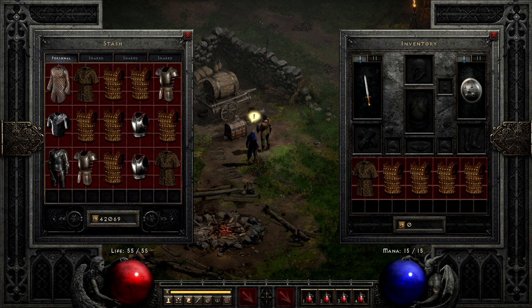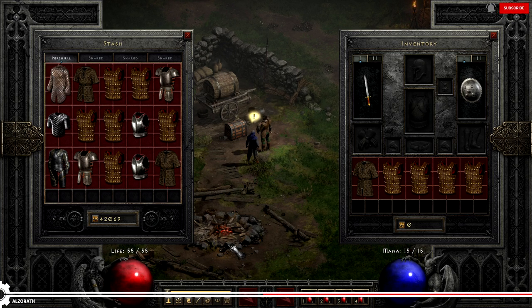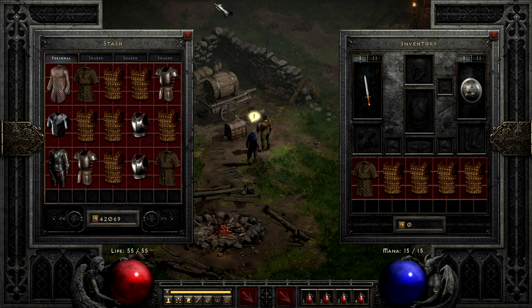Diablo 2 has one of the best item systems in action RPGs to this day. The big reason for that is that it strikes a balance between powerful rare gear that you have to find and the ability to combine other more mundane supplies into gear that is competitive with, or sometimes even better than, this rare gear. Today we're going to talk about the item slot most used for this: armor, specifically runeword armor.